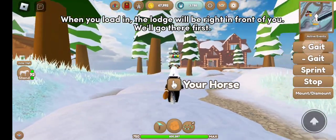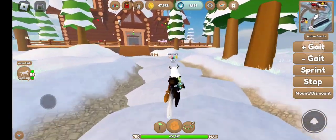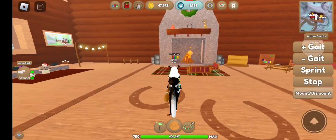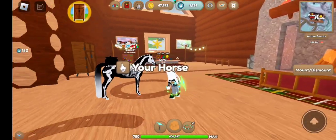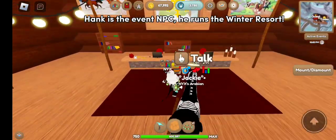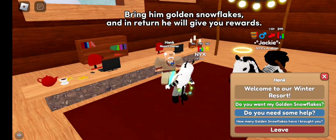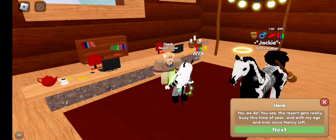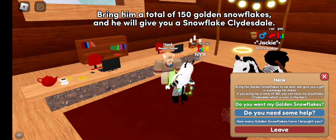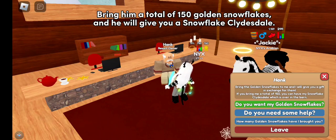When you load in, the lodge will be right in front of you — we'll go there first. Hank is the event NPC who runs the winter resort. Bring him golden snowflakes and in return he will give you rewards that Larry's event shop does not sell. Bring him a total of 150 golden snowflakes and he will give you a snowflake Clydesdale.